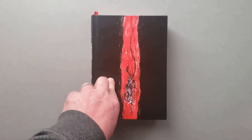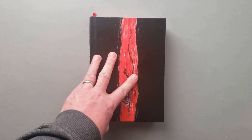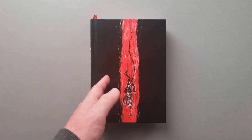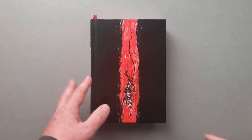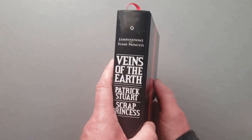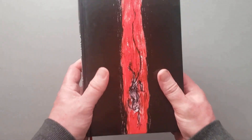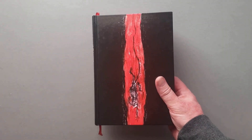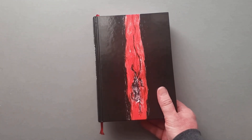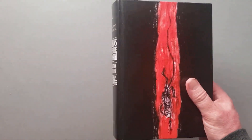It is available on DriveThruRPG - you can find the PDF there. However, as far as a hard copy right now it looks like it's sold out. I did find a site that had a copy as recently as a month ago, so they do come through from time to time. I've seen it on eBay but it's like hundreds of dollars - don't do that. You're just giving money to speculators. I would wait and see if it ever gets a reprint. These guys do reprint stuff. This is a first printing and there is a second printing out there, so just check back. I paid basically cover price just a few years ago.